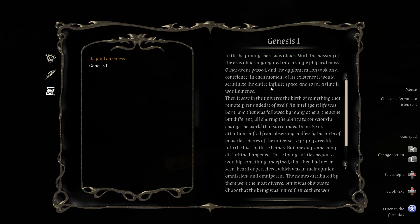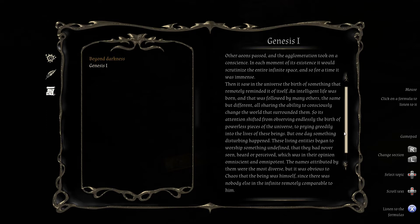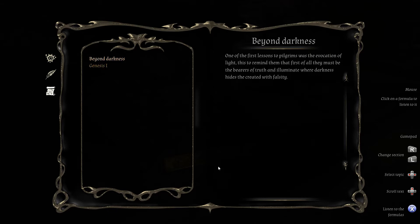Genesis 1: In the beginning there was chaos. With the passing of eons, chaos aggregated into a single physical mass, and the agglomeration took on a conscience. In each moment of its existence it would scrutinize infinite space. Then it saw the universe and the birth of intelligent life — the same but different, all sharing the ability to consciously change the world. So its attention shifted to prying into the lives of these beings. But one day something disturbing happened — these living entities began to worship something undefined that they had never seen, heard, or perceived, which was in their opinion omniscient and omnipotent. It was obvious to chaos that the being they worshipped was himself, since there was nobody else in the infinite remotely comparable to him.